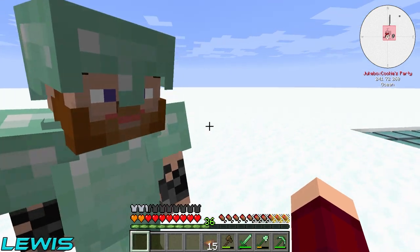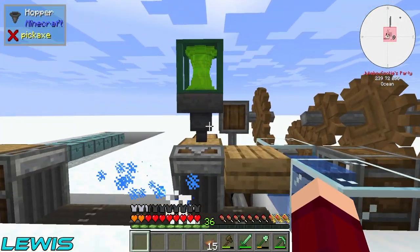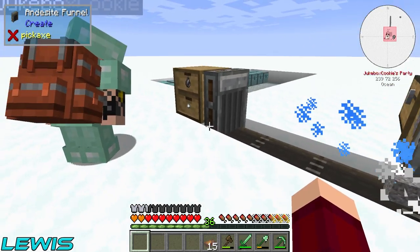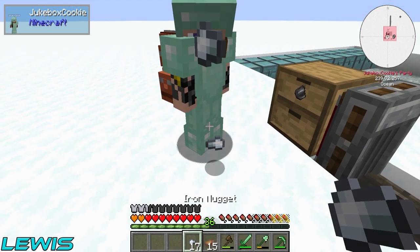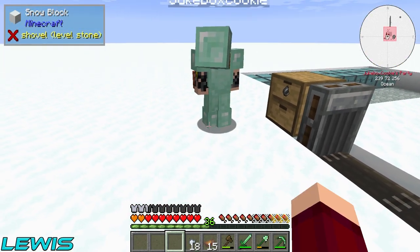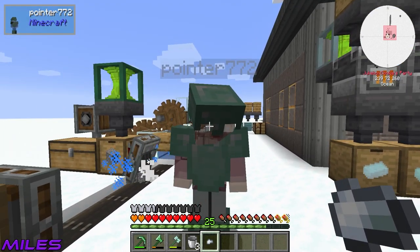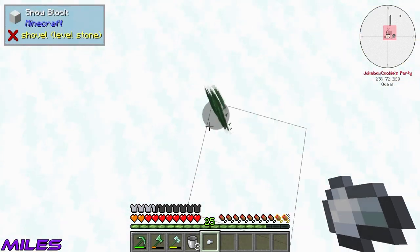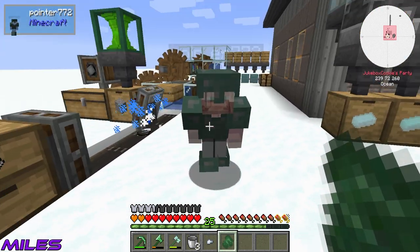Let me walk you through it, Lewis. This machine produces Iron Nuggets and Flint. Give me one of them Iron Nuggets — just one. And do you know what I can do with this one Iron Nugget, Lewis? I'll give you the next piece as well — one Wickedium chunk. What can you do, bud?